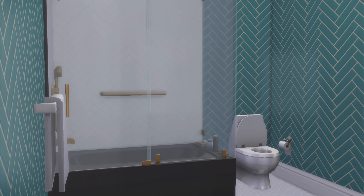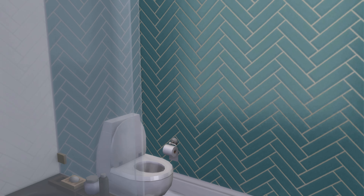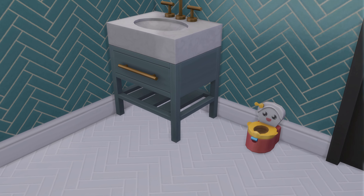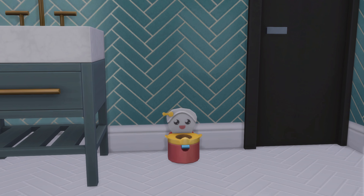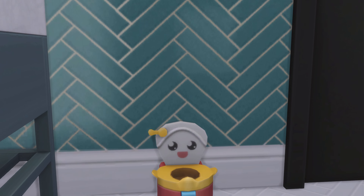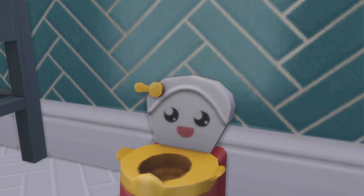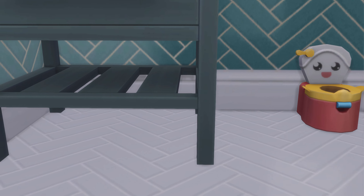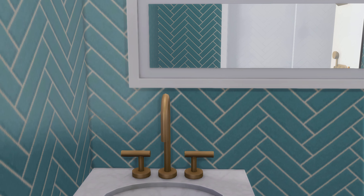Oh, we do have blue wallpaper — got that going for this bathroom. And we do have a toddler toilet — I was specifically looking for that. It even has its own little handle. That's cool — actually that is really cool.